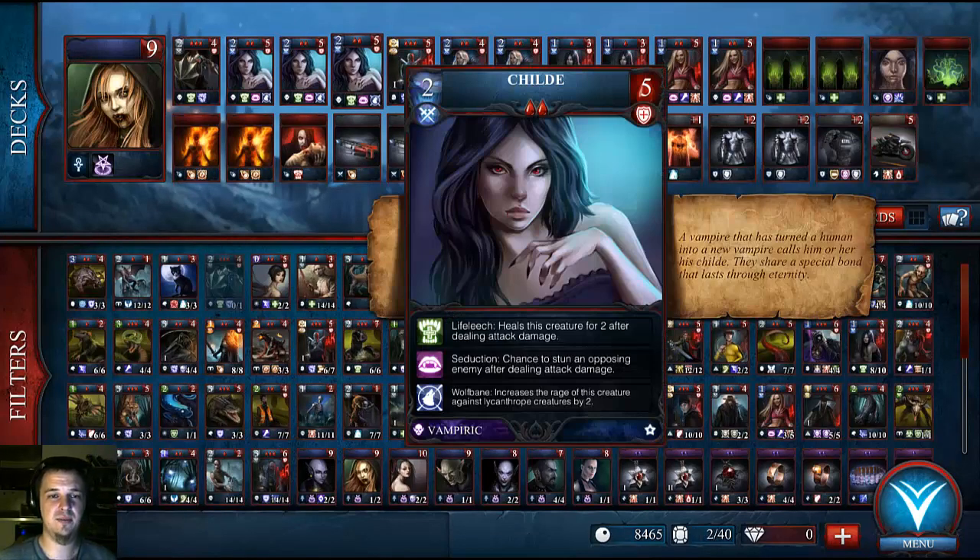Child is basically what I would consider my main attacking force in this deck. She has life leech, which heals her for 2 after doing attack damage. Then she has seduction of course, and wolfbane increases attack against werewolves or lycanthropes by 2, which is super cool.